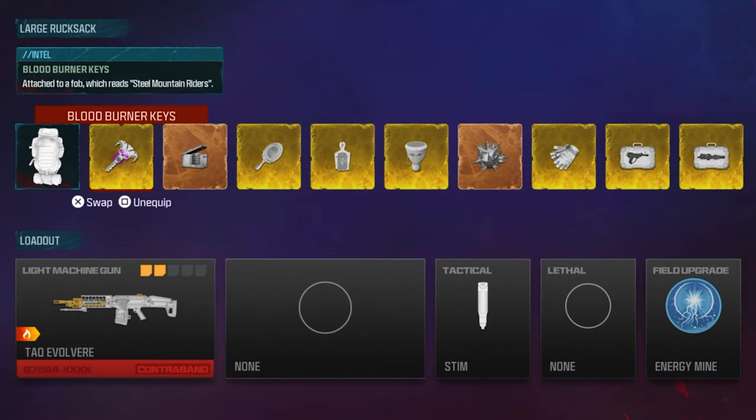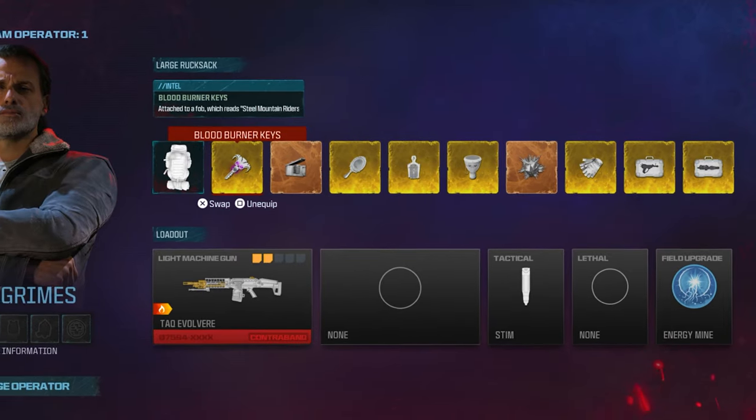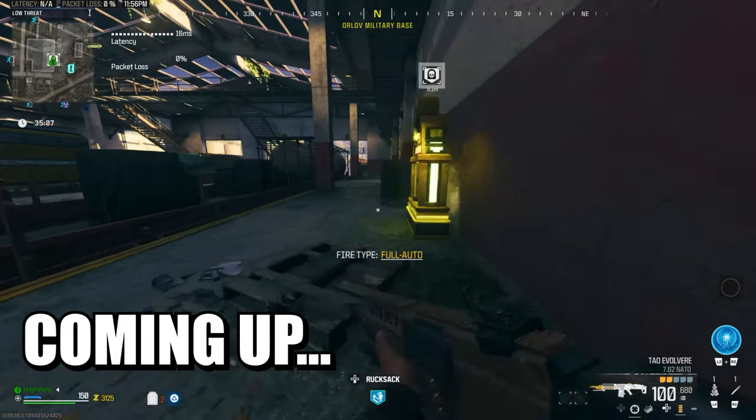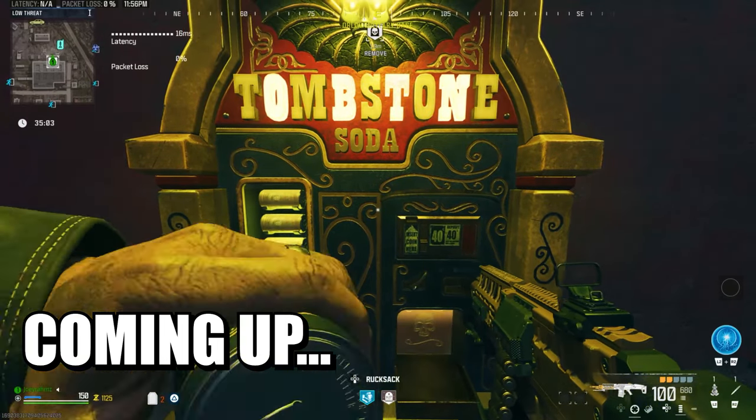Today guys, I'm going to be showing you how to bypass the 10 out of 10 stash for your equipment in Modern Warfare 3 Zombies. And I'm going to be showing you how to get schematics and everything else for free in literally less than one minute, so you don't have to keep going back and doing the Tombstone Glitch over and over again.